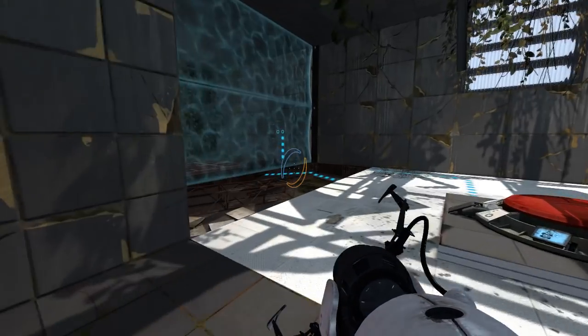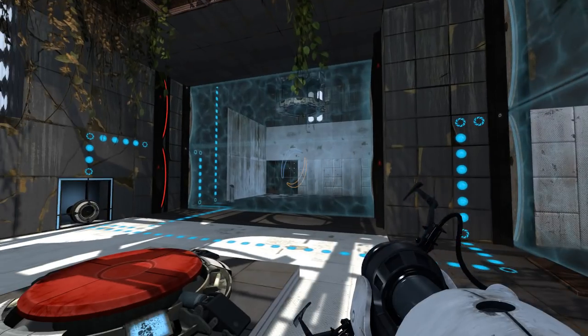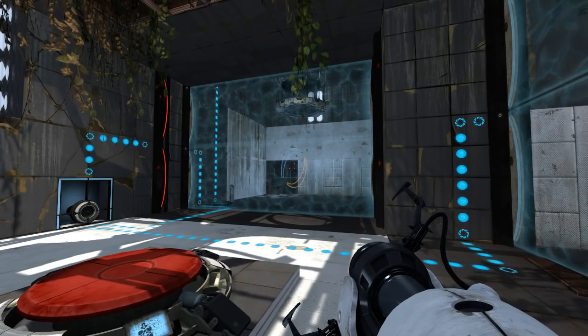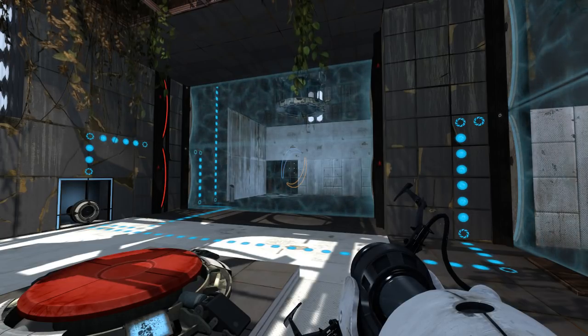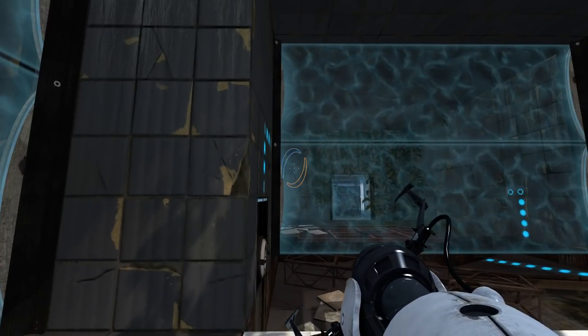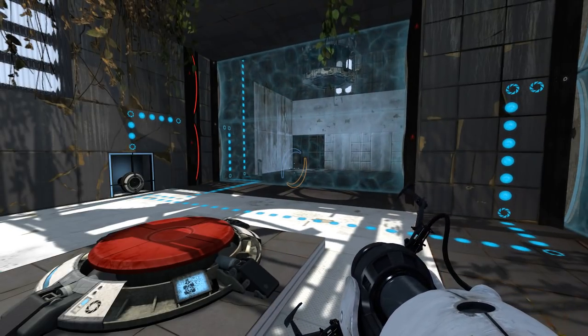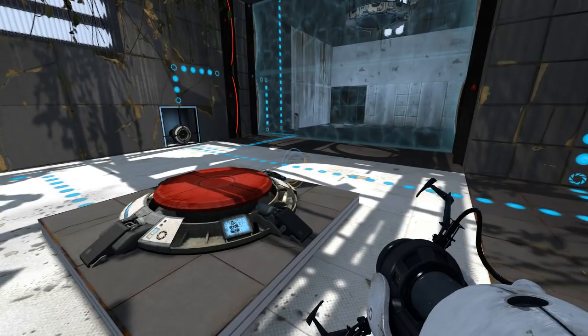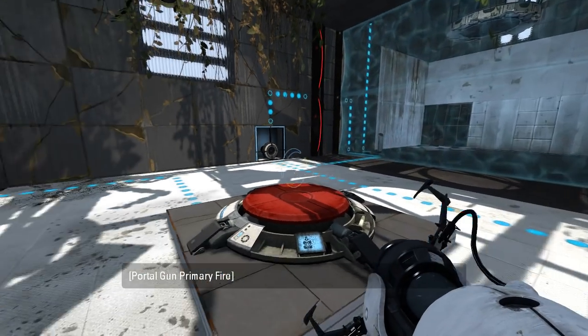Like, there was that one panel in that map by Rectorox and Sadather, where Sadather had put a panel in just exactly the right spot so that you couldn't see portal surfaces from a certain position, and it prevented unintended solutions. Rectorox didn't even notice it until I pointed it out in my playthrough, and he thought it was really clever. Oops, I just pressed my Windows key — that is not what I wanted to do.